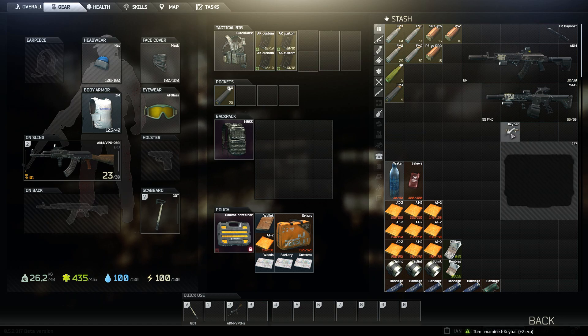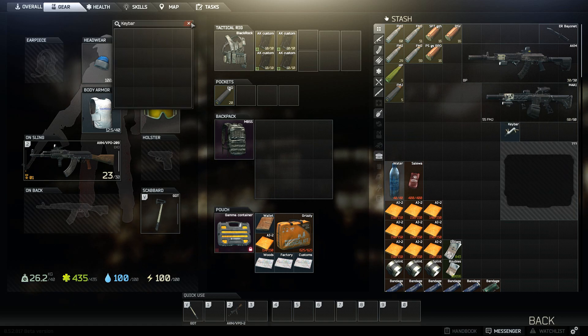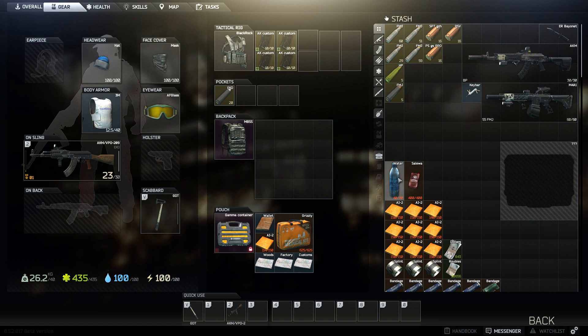There also looks like a bipod, and there's a key bar — a special tool for storing keys in one convenient place. You can open it and store keys in a four-by-four grid. I can't believe they finally added that — putting keys in your inventory is absolutely ridiculous. I was carrying a wallet thinking I could put keys in there, but of course a wallet only fits money.